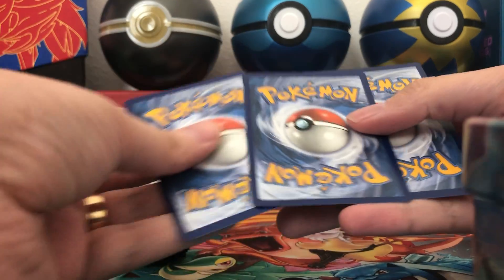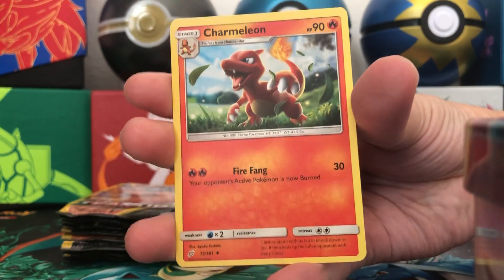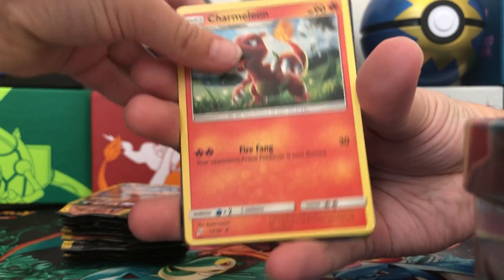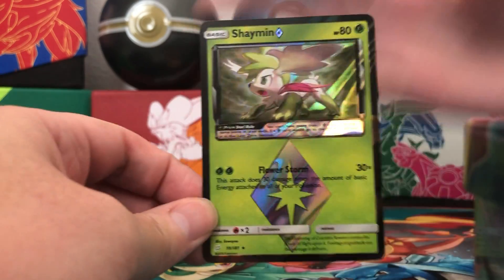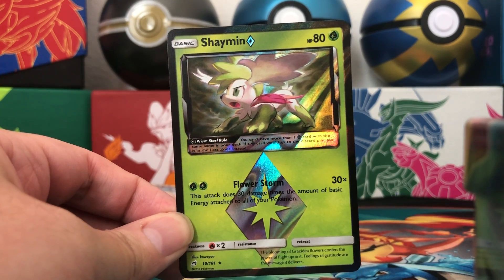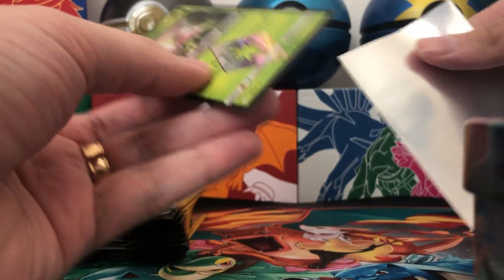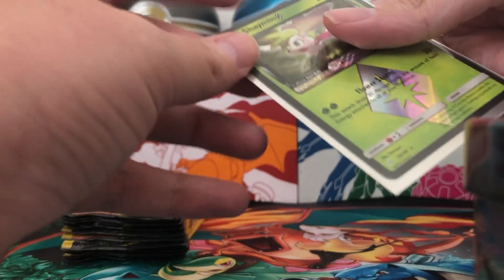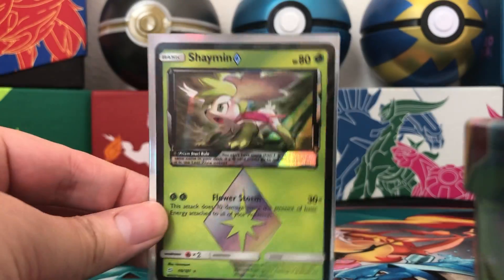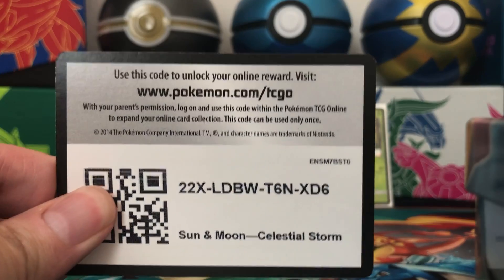This is just an advertisement card, and it comes with three cards. If you get a rare it would be the middle card, so we pull it to the back for the card trick. We have a Volibee, Charmeleon, and a Shaman Prism Star. All right, so we're gonna give out an extra code card right off the bat because we pulled a Prism Star.